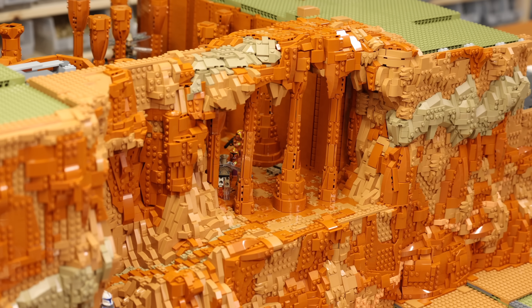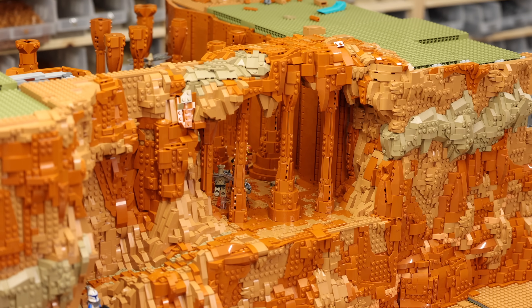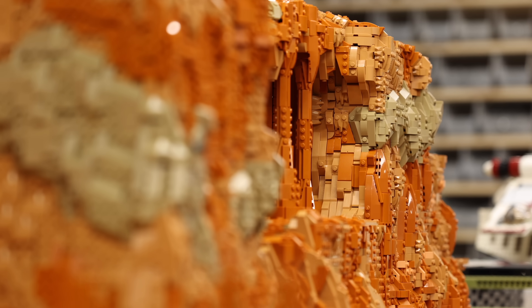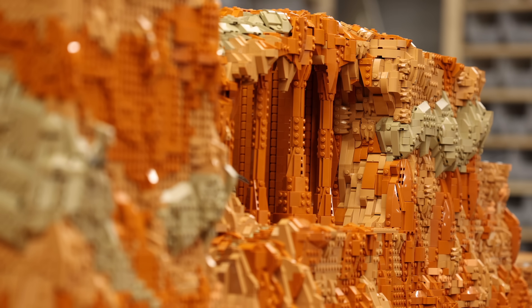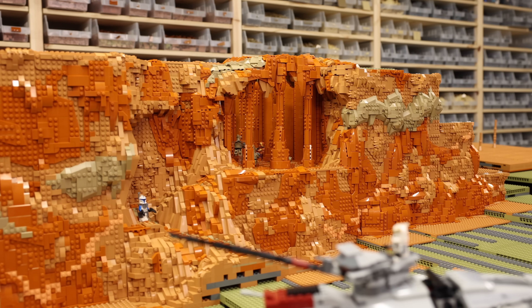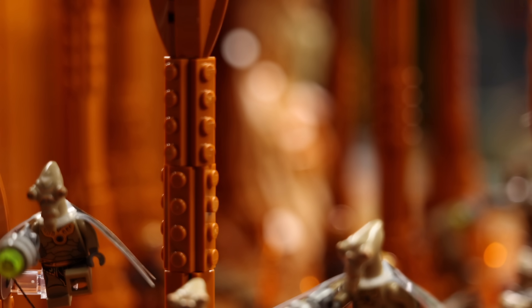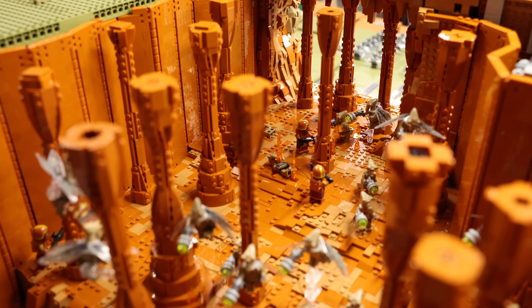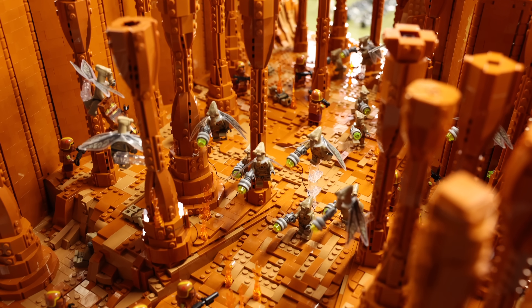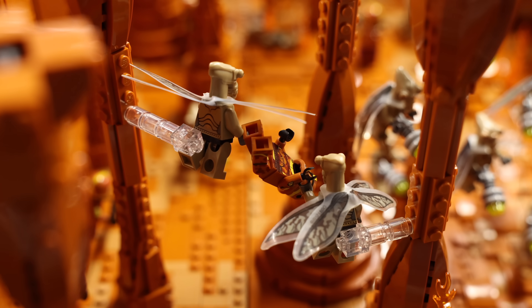I'm especially proud of the overall blending here. This was a very difficult section to create because don't forget that this is all modular — everything you see here has to separate, and it's really important that when they're together, it looks like one cohesive area. I think I did it justice. There are some great details inside the cave as well, and it just has an overall great look. I'm really happy to say that pretty much the cave is complete, with some Lego stalactites still to be added from the ceiling later.